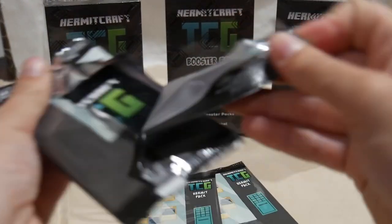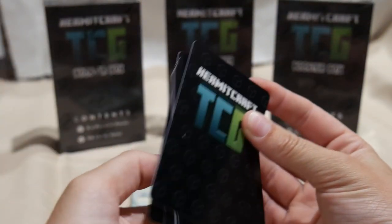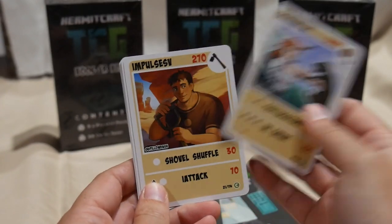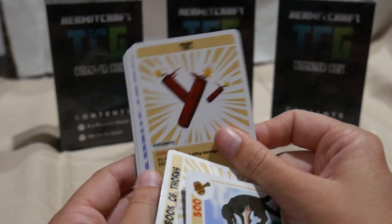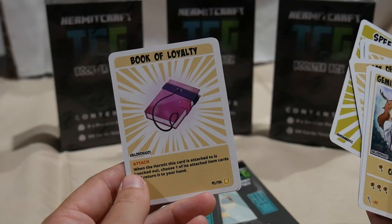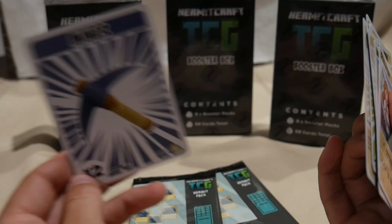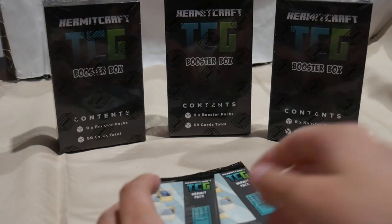Our other booster pack now. Obviously these ones cannot be signed, so that's a bit heartbreaking really, but that's okay. Another Gemini Tay, another Impulse, Book of Thorns, TNT, PvP, Speedrunning, a Book of Loyalty and a Miner Double. That's exactly what I wanted. I never thought I'd be happy to see an item rare, but I really am. I need that for my deck.